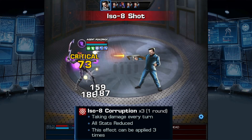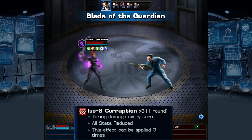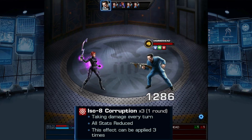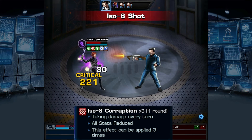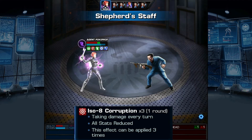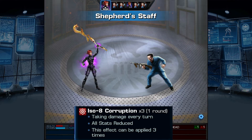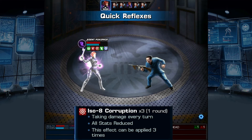ISO Corruption, while probably the rarest of the effects for us here at Shield to use, is something you'll see often from villains who are using the powers of ISO 8 incorrectly. Stacking up to three times, this will do damage to you every turn as well as decrease your stats by 10% for each stack. It will also be occasionally caused by more random abilities that some heroes have, so be sure to keep an eye out for it.